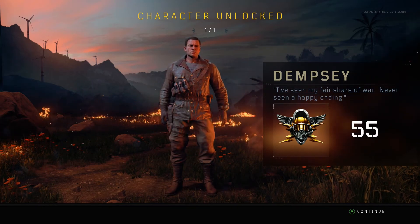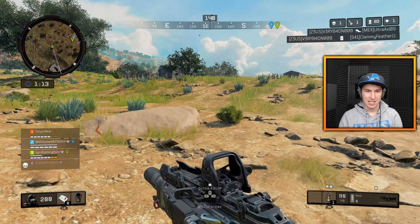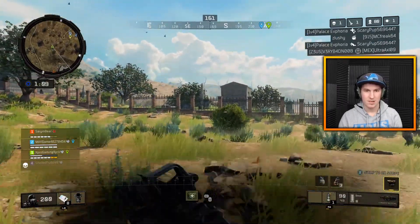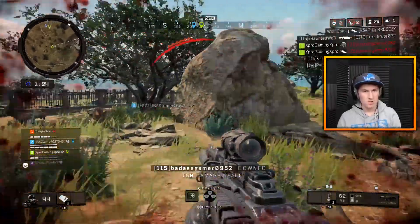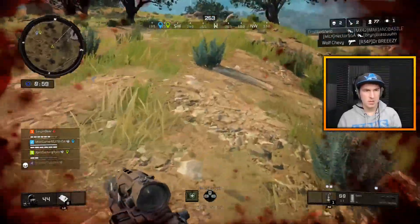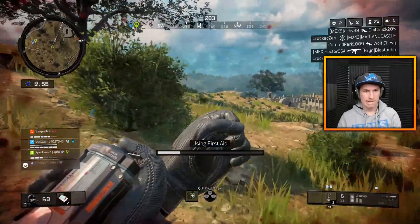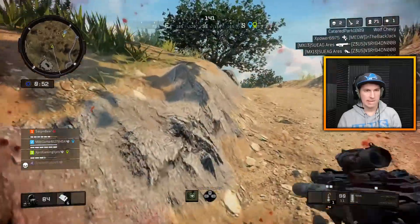The next character we're going to take a look at is Nikolai, who is actually probably one of the easier ones to do. His character mission item is the Russian tanker hat. This can be found two ways: you can either get it from the Blightfather event — if you kill the Blightfather he has a chance of dropping it — but just like the Juggernaut bottle, it's only a chance, so I wouldn't count on it.